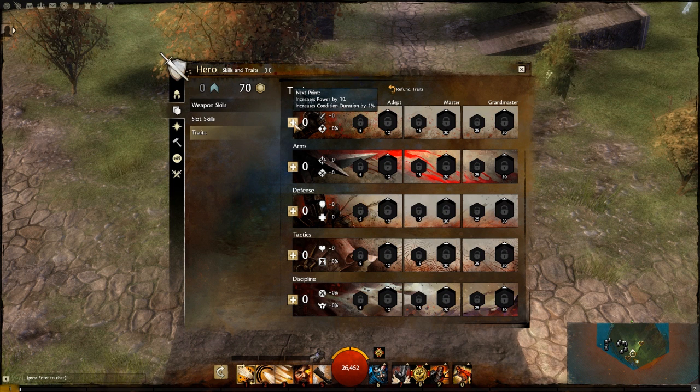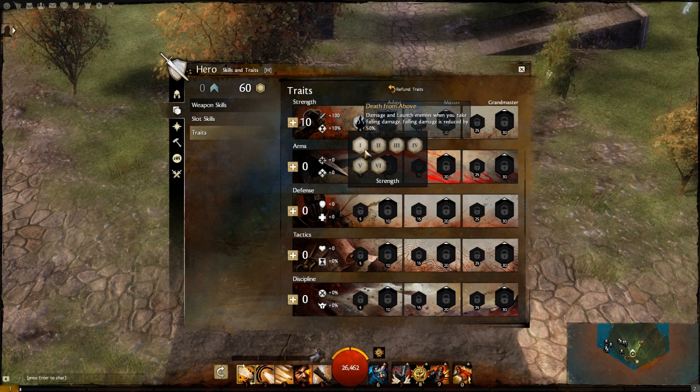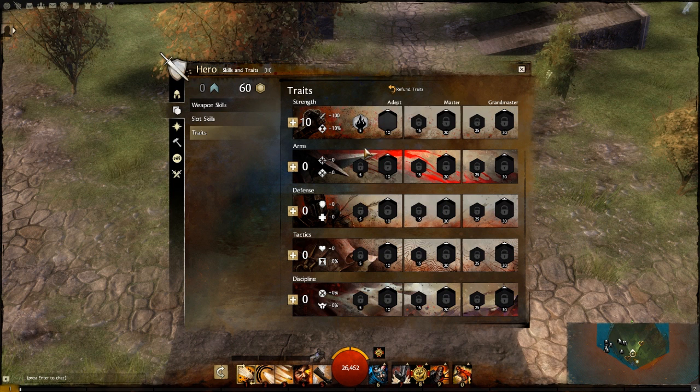Right here you can see it's going to increase my attack power by 10 and my condition duration by one percent. So I'm putting my points into Strength — boom, I put five into Strength and I get a passive ability. Sometimes a passive is going to be really bad, other times really good. I put five more points in and I get a passive I can change out. Right now I'm using Death from Above — I find myself falling off mountains a lot, and it reduces fall damage by 50%.